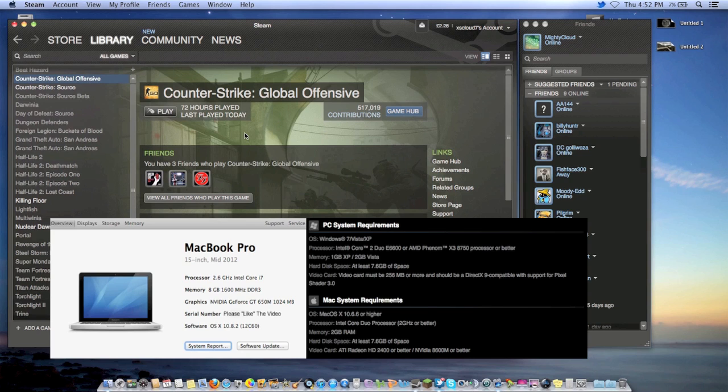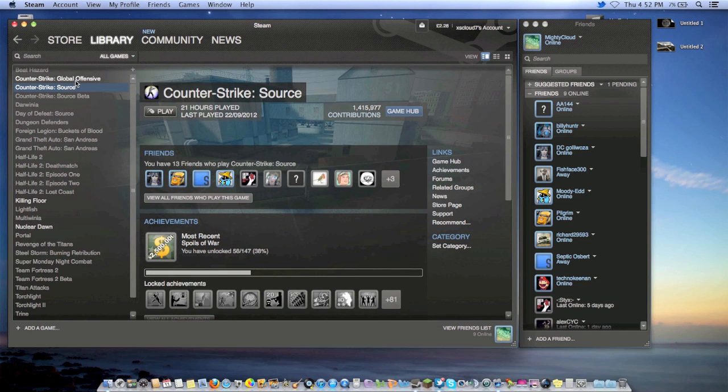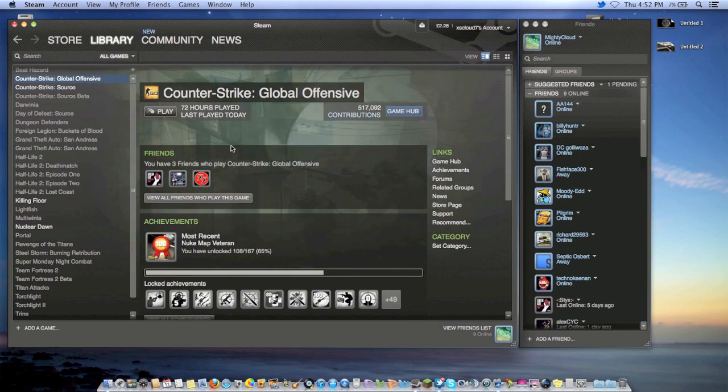I'll compare my system specs to the games I'll be playing in the next videos. So today I'll probably do some Counter-Strike: Global Offensive. I've played 72 hours of it already, and it's quite modern compared to Source — I only played 21 hours on Source. Global Offensive is far more graphically intensive, so I'll show you the settings. Let's jump in.